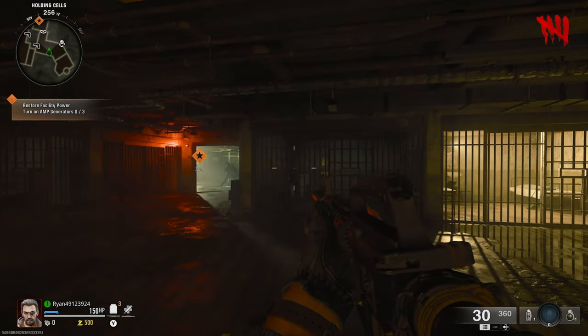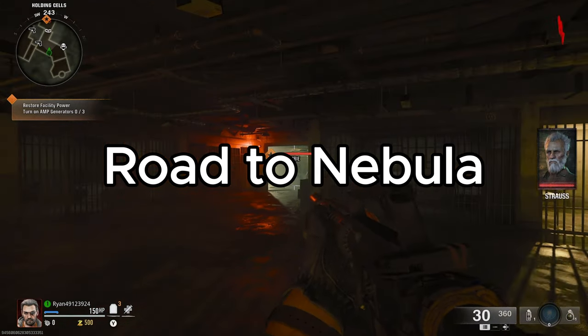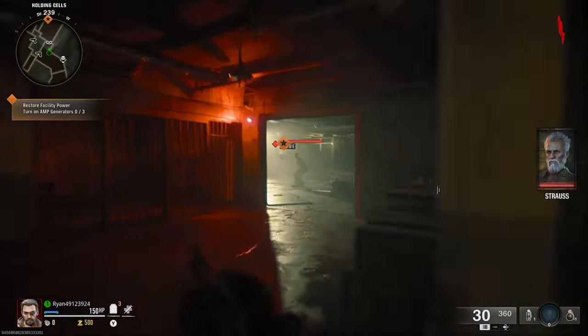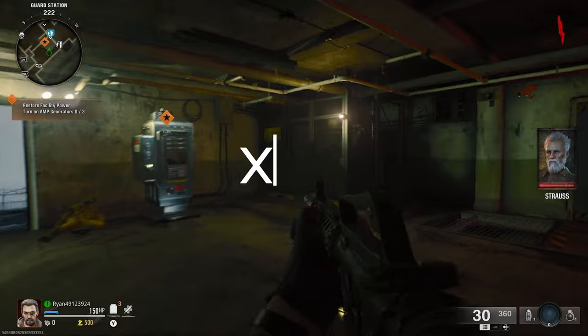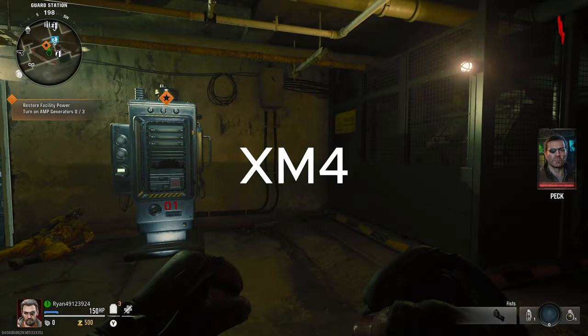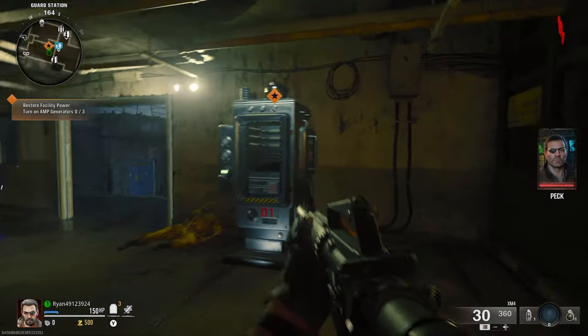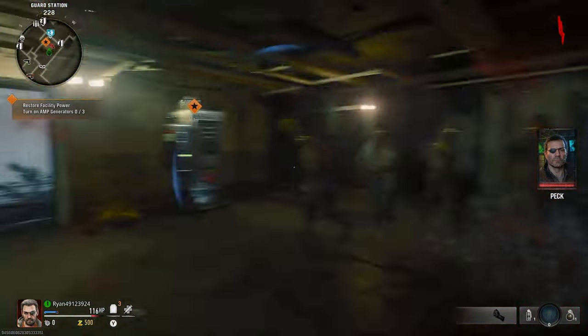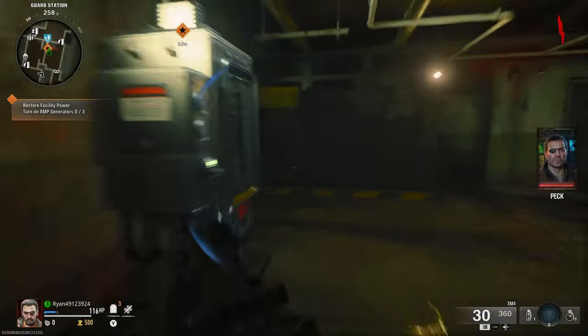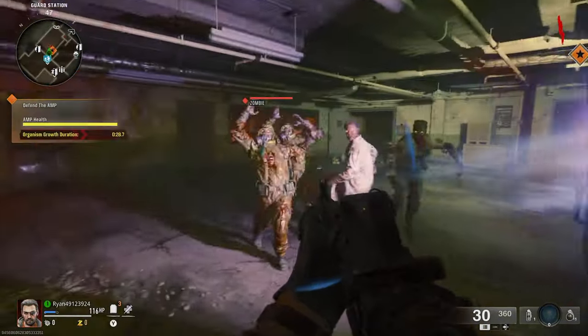Welcome to the Road to Nebula camo on Call of Duty Black Ops 6 Zombies. In today's video I'm going to be doing the XM4, the first of many assault rifles in this game. The XM4 is a pretty good weapon as a whole - not too tricky, not too bad - but this camo grind does not come without its challenges.